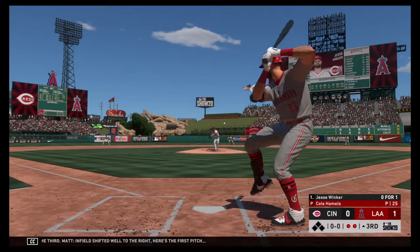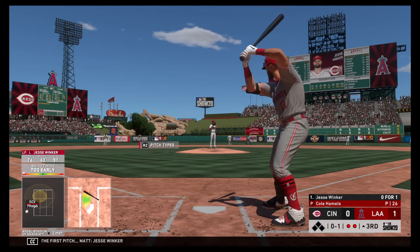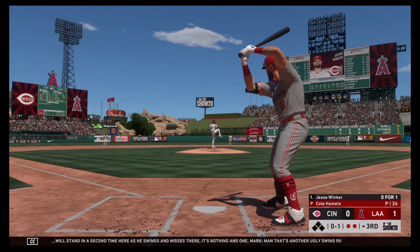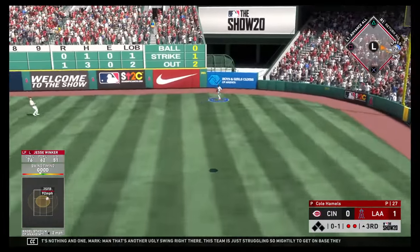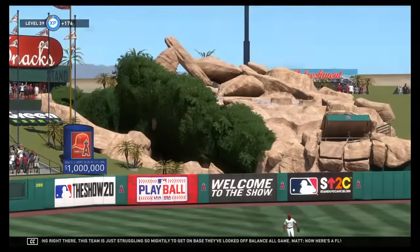Infield shifted well to the right. Here's the first pitch. Jesse Winker will stand in for a second time here, and he swings and misses — nothing and one. That's another ugly swing right there, this team is just struggling. Now here's a fly ball, well hit, ranging back is Goodwin on the warning track — he makes the catch.